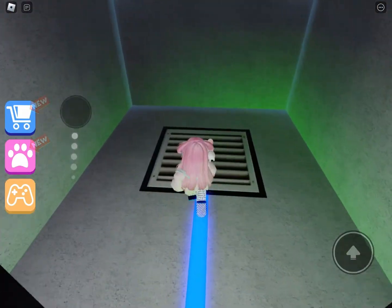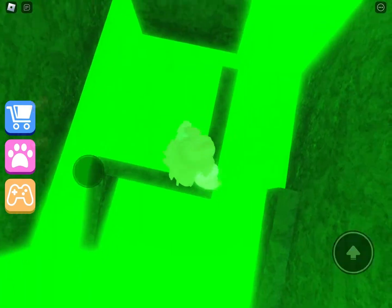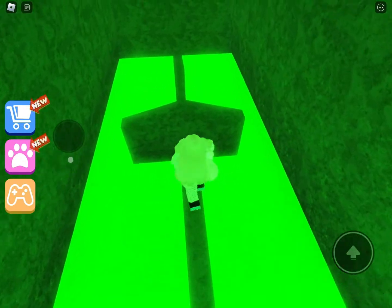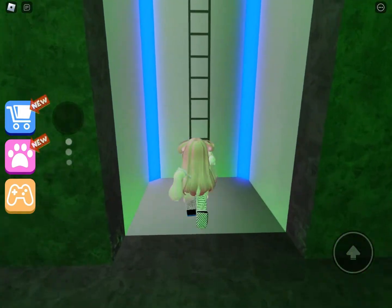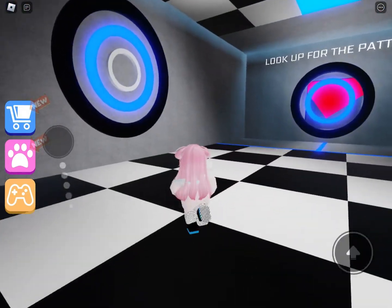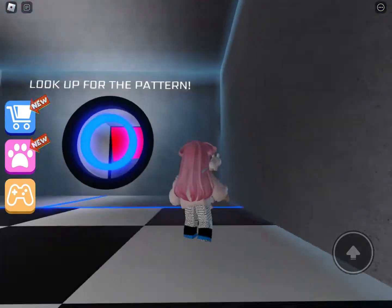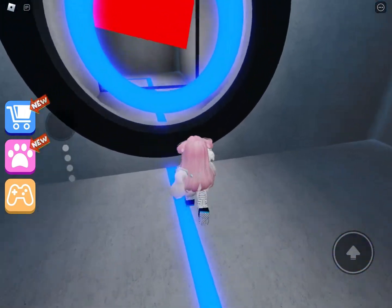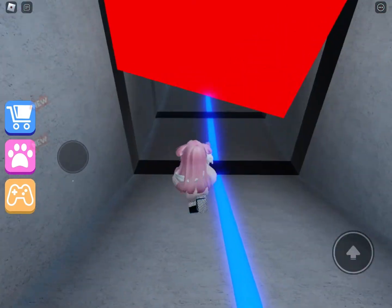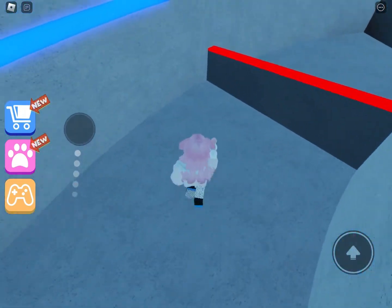We need to go to the vent! Oh no! Poison water! Is this a sewer? Ew! Why is the water glowing green? I think the water is poison. Look up for the pattern. We need to jump on the blue things! Oh no! Be careful! Don't touch the red spinny square! It's so scary! Don't touch the red thing. We can't touch the red thing.